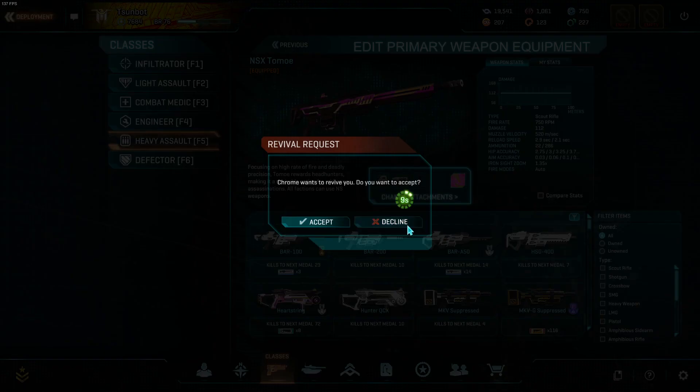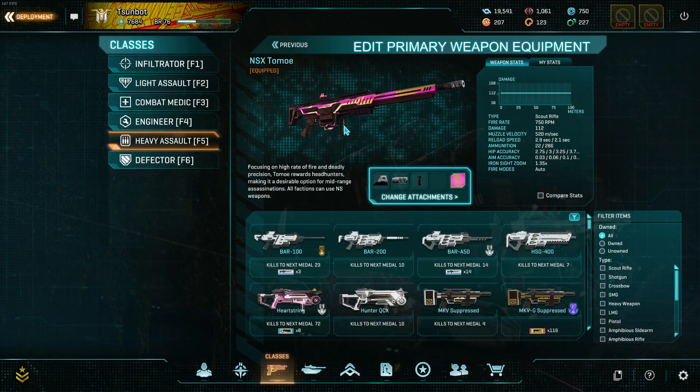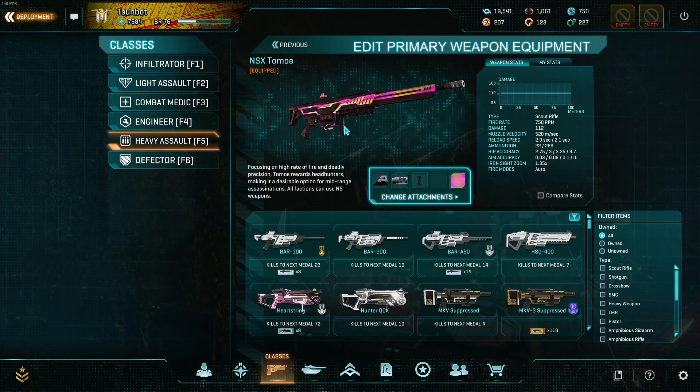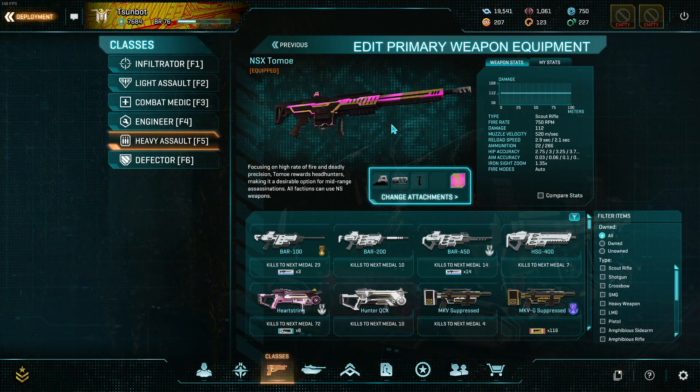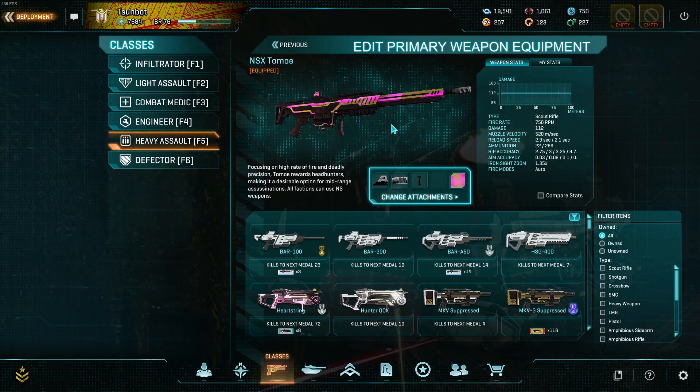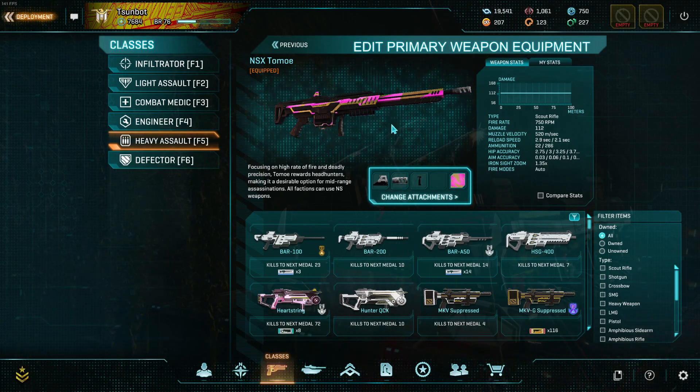To recap: it's not a bad weapon by any means, it's still a decent scout rifle, and I'd wager it's better than the other auto scouts, possibly barring the A50. But on the whole, if you have the mechanical skill to make the Tomo truly shine, you have the mechanical skill to make the Vandal truly shine instead — and that will do you much better overall. It just gets outshined by the Vandal. If you really want an auto scout with no drop off, it's fine. But for anyone looking to get into scout rifles, I would pick the Vandal over it. It's just outshined.